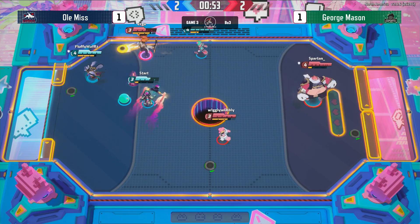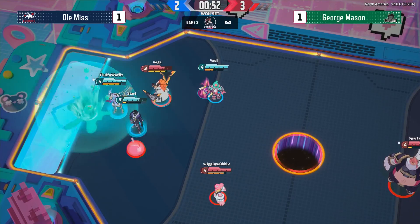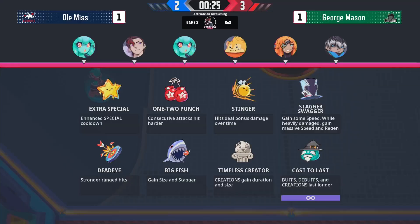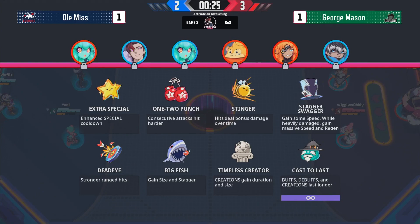Look at this pressure on Asher off the top — really nice slime to put that in. They were too focused on the Asher on the top side where Wiggly Wobbly just puts one in. MVP goes to Wiggly Wobbly.